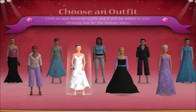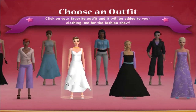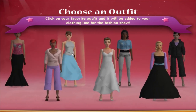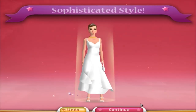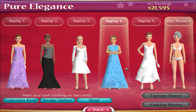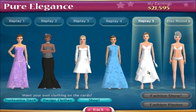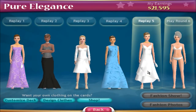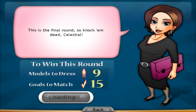Outstanding outfits! Not really, but that's fine. Let's see — I used those two dresses already. I could go with all white. Probably will go with all white — have I gone with all white before? I don't think so. Super cute heels, sophisticated style. One more outfit to do. I went with an all white two piece but not an all white dress — yes, okay. Just one more round. This is the final round, so knock them dead, Celestial.